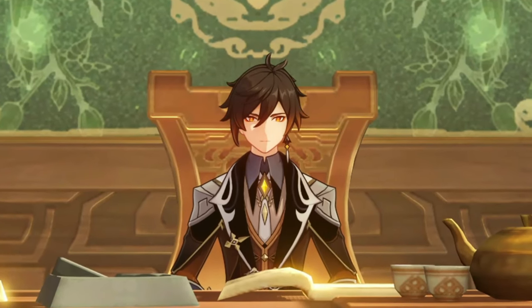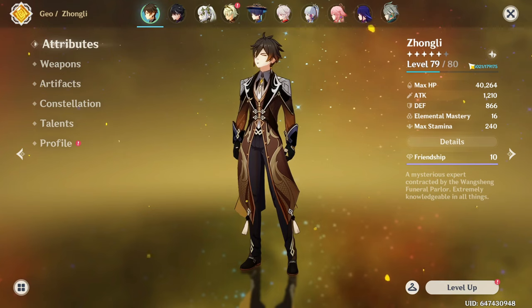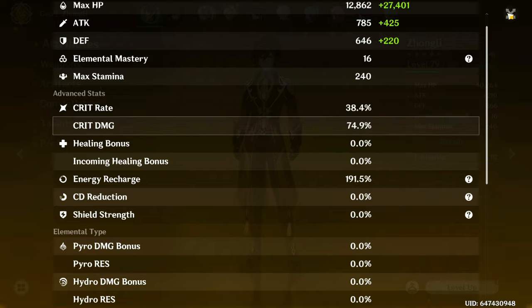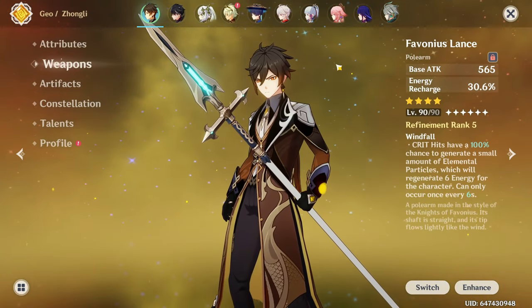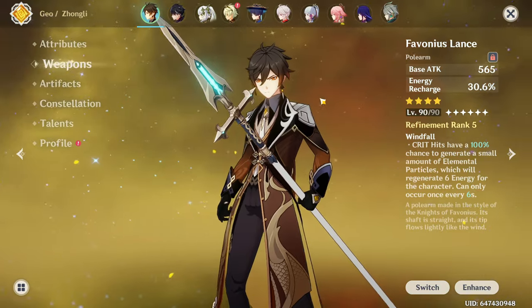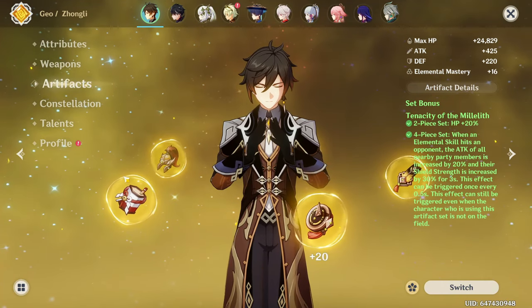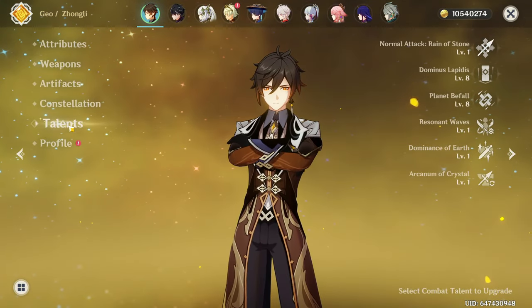Now let's get back to building Zhongli. Zhongli currently has 40,000 HP and a pretty good crit ratio. He also has a lot of energy recharge because I basically use his burst every rotation. For that reason, he has the Favonius Lance R5, which is why I also care about his crit rate — so he can actually crit and give extra particles to the party.